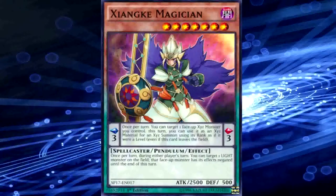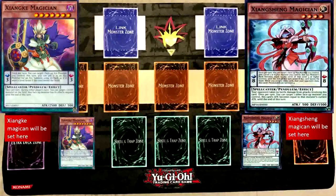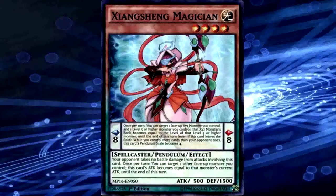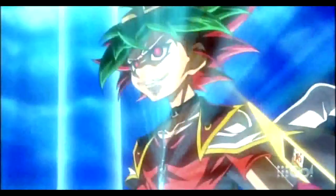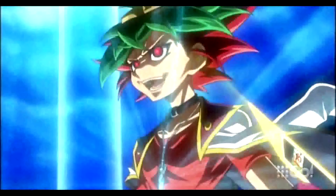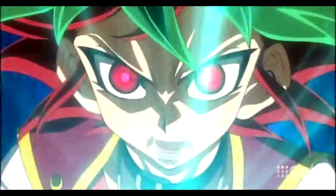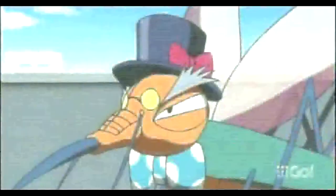It's my turn! I'll use Scale 4 Xiong-K Magician and Scale 8 Xiong-Sheng Magician to set the Pendulum Scale! I'm taking control of this duel, starting now! Now I can summon monsters between level 4 and 7, all at the same time! Swing far, Pendulum! Carve the arc of victory! My monsters are ready to swing into action! Come forth, Performapal Whipsnake! And Skeeter Skimmer!